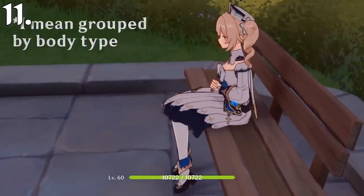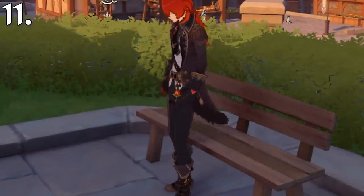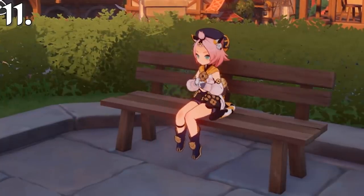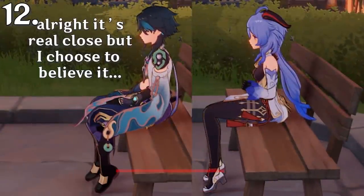While all sitting animations are the same for each body type, a character's specific clothing has to be animated to look natural. This also includes Diona's tail. Despite the medium-sized males appearing to be slightly taller than the medium-sized females, their feet appear to dangle a bit more.